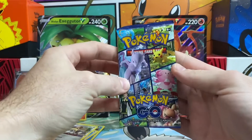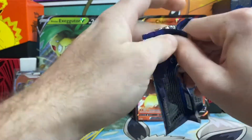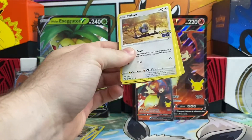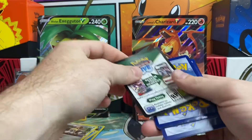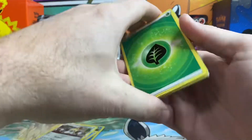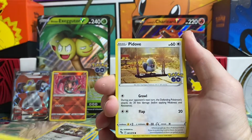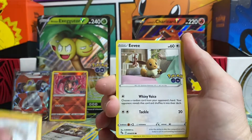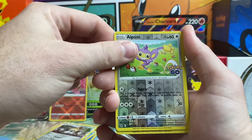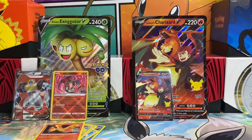Moving into the last Pokemon Go pack. We got a Leaf Energy, Unfezant, Blanche, Aerodactyl, Dodove, Onix, Eevee, Charmander, Aipom, a Reverse Aipom, and a Moltres holo. So we did get two hits out of that Pokemon Go box.